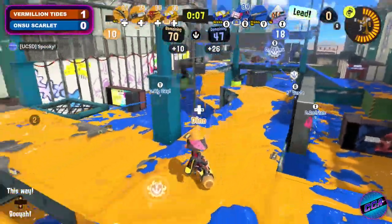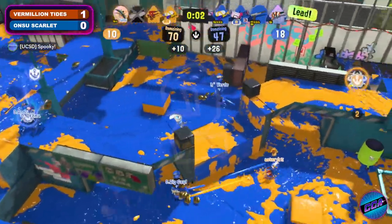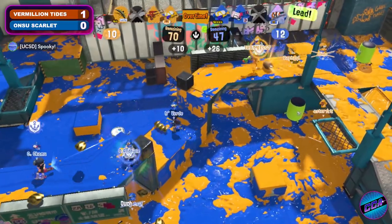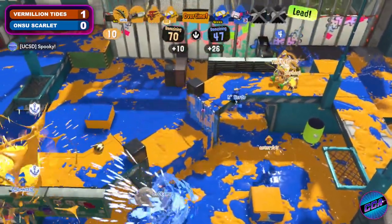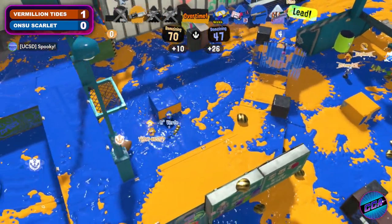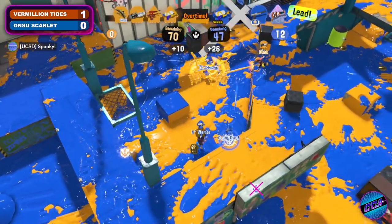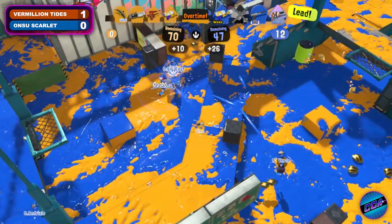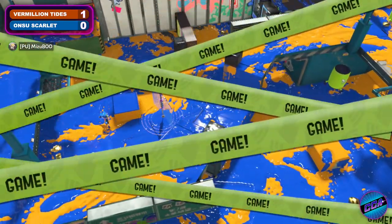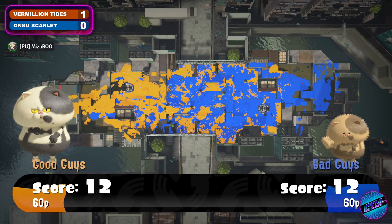Getting control of that power clam — they do still have the pity on their side, so getting the power clam won't be much of an issue. However, the point is when to use it, when to grab it, because they have to win this fight. Two go down on Vermillion Tides as the ball is running — stopped by the shot as the pity clam comes out. And with that cleanup, that is going to be that for game number two, heading on over to OSU Scarlet. I knew this was going to be such a competitive matchup, but I cannot tell you who's going to win outright, Frosty — both of these teams are so toe-to-toe.